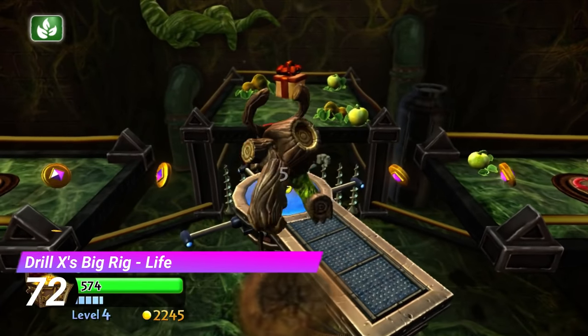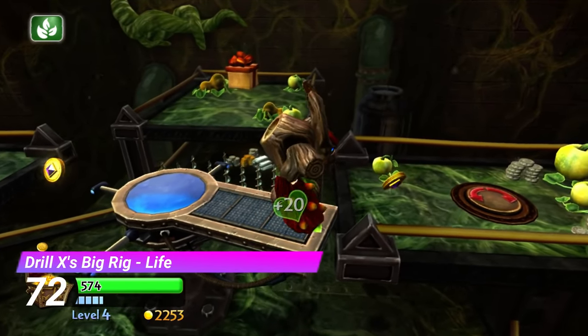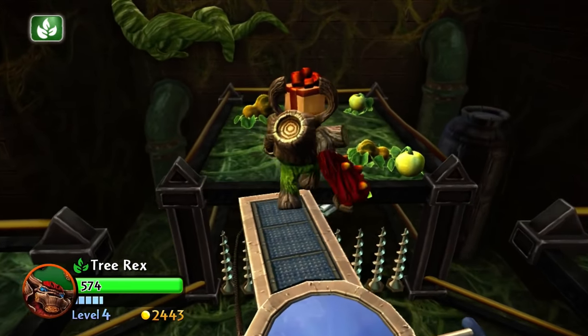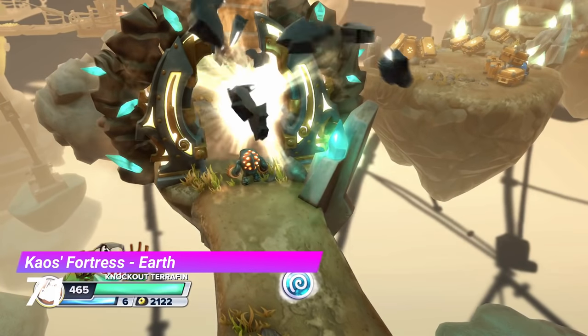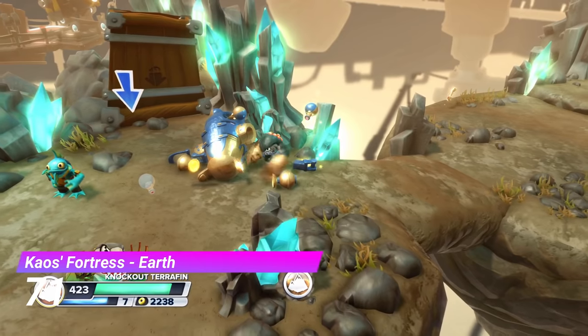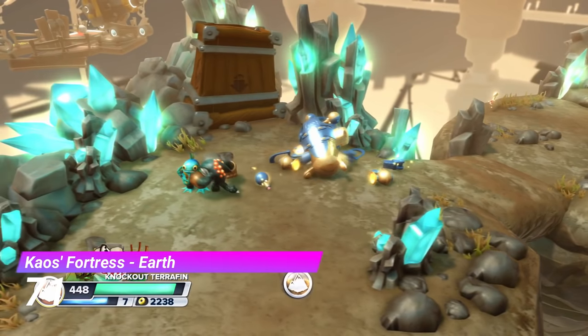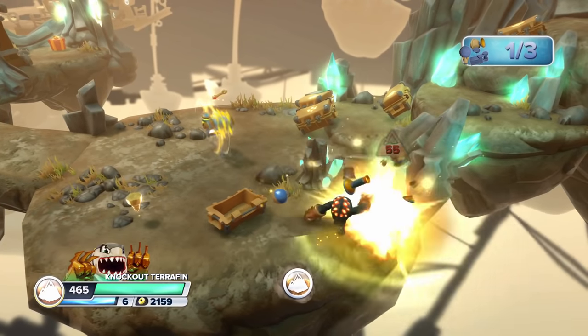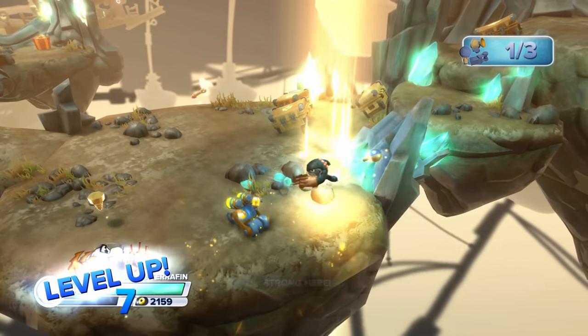The Life Gate from DrillX's big rig is a pretty good one — not much to say about it, but it's good nonetheless. The Chaosist Fortress Earth Gate has you collecting parts to rebuild one of the Archean enemies seen in the level. Except this one's good and gives you a hat. It's random and weird, but that's not a bad thing.